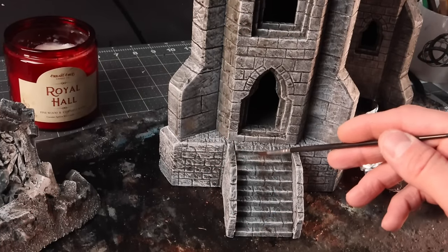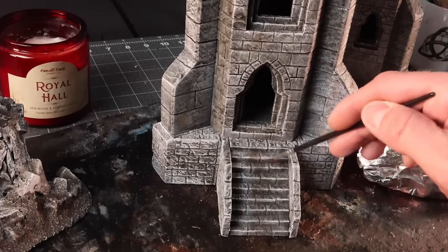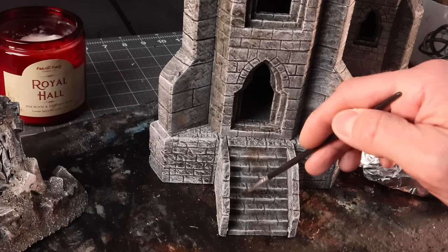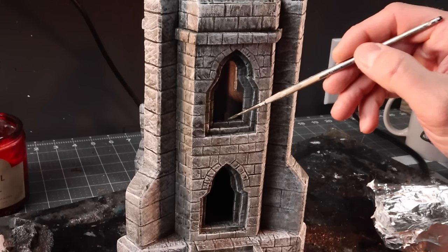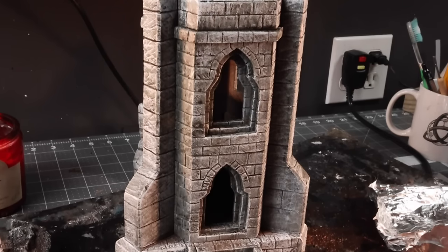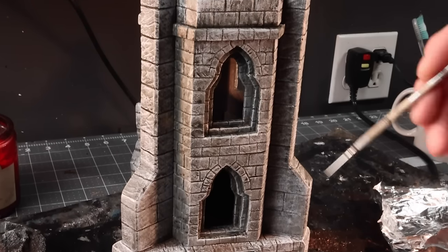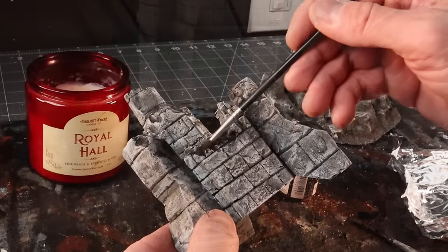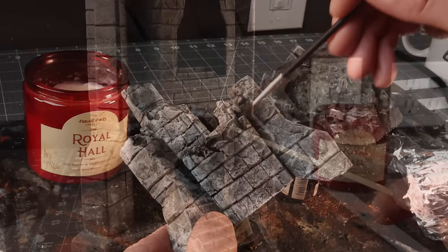Now for some pigment powder — you really can't go wrong no matter what you do with pigments up the middle like they're dirtying the stairs, or have it clean in the middle with pigment powder on the edges as if they kept them swept. Just have fun with it, place it down, experiment. Here we're putting a little black wash up against the edge of a white highlight.